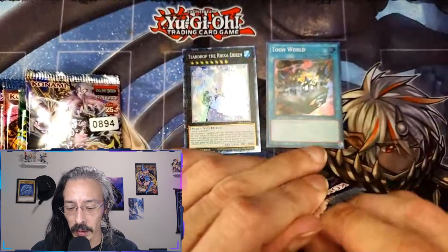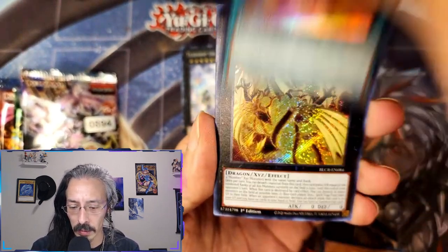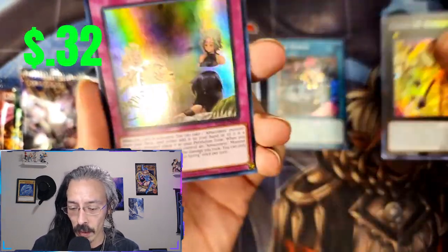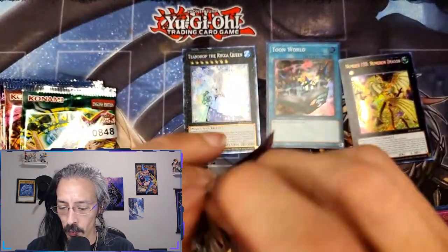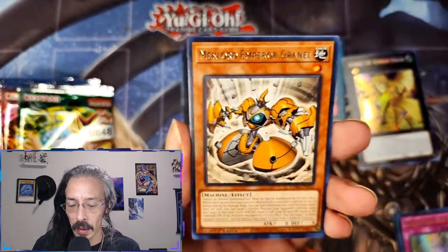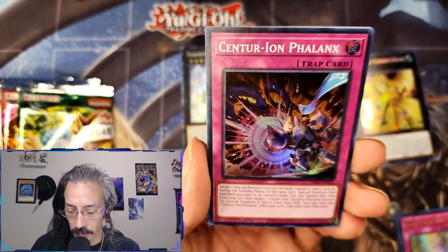Can we get a Clockwork Night? Can we get a starlight rare from these individual packs? Simoon Toolbox and Number 100 — they got multiple reprints. Valiant Smashes is another collector rare set and we're going to start with Emperor Grinelle and Phalanx — bam, right off the bat.